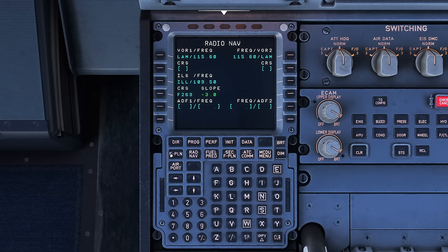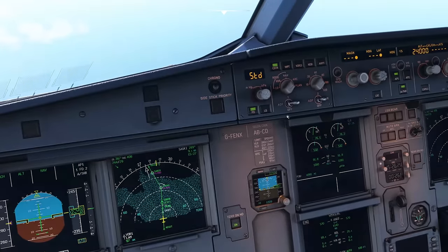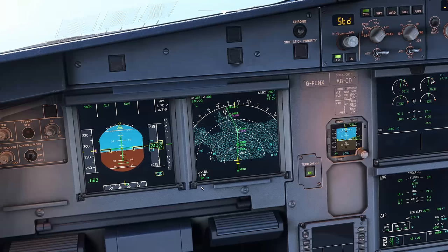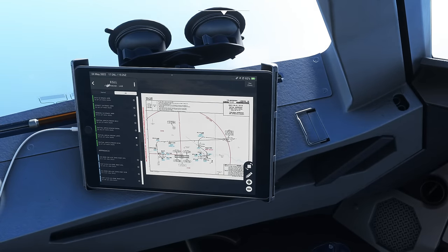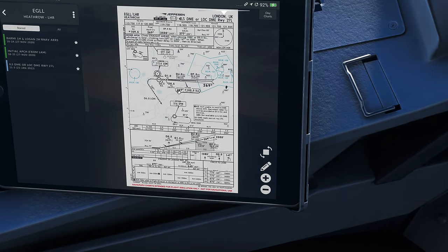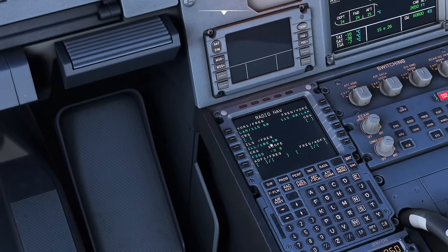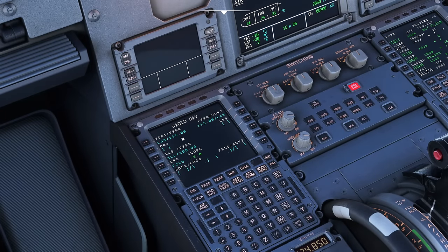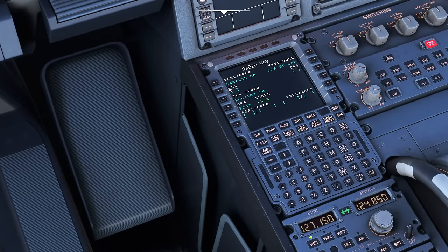Next is Radnav. Remember: flight plan, Radnav, progress, performance, fuel, secondary. In Radnav these will be auto-tuned - you do not need to select anything in the VORs unless you're specifically flying a VOR approach. But I'm going to check that the ILS 27 Left is coded correctly: 109.5 is the frequency with a course of 269 degrees. On the Radnav page, 109.5, course 269 degrees, three degree slope - which matches our chart. If you've selected the approach you should see the frequency there already; we do not need to tune it ourselves.